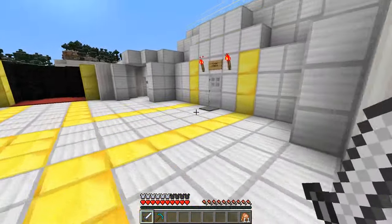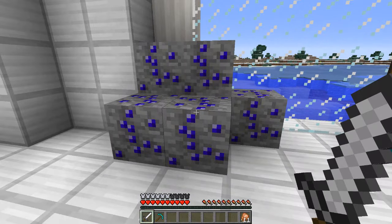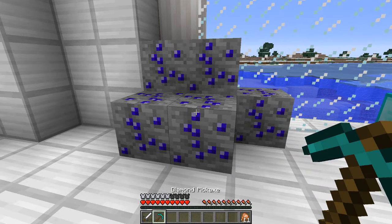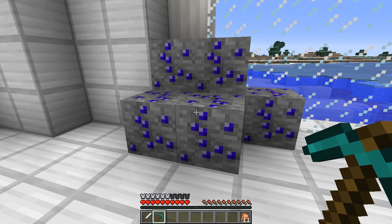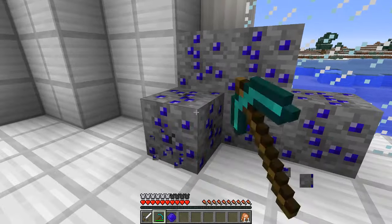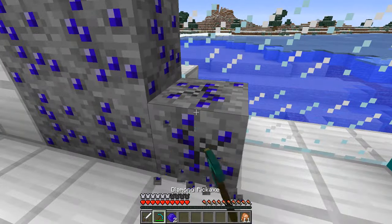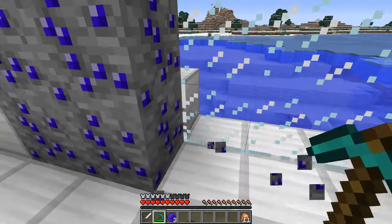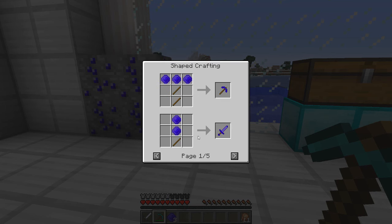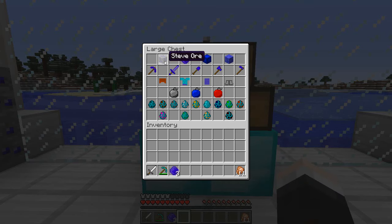Let's go and have a look at these Steves, shall we? The first thing we're going to take a look at is Steve ore, which is found very, very rarely - and you will find out why. You can only mine it with a diamond pickaxe, and when you do you'll be rewarded with a Steve gem. You can use these for a lot of things: you can craft pickaxes, swords, armor, summoners, bombs, all kinds of awesome things.